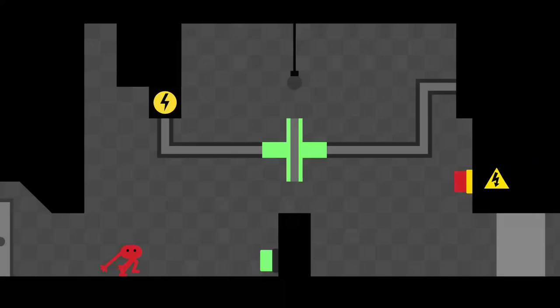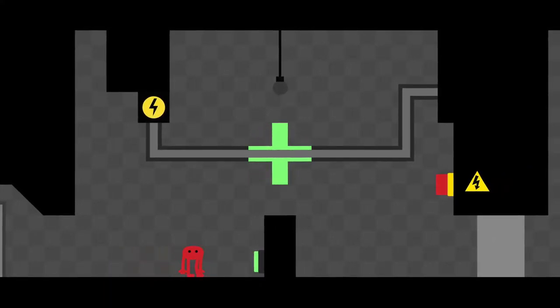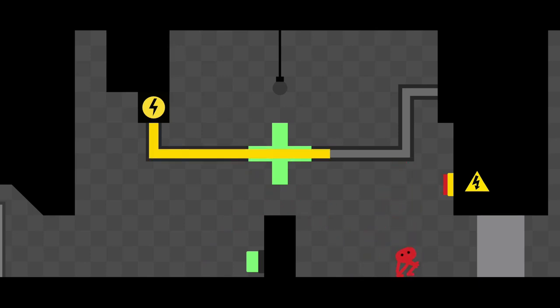The first room is pretty simple. Just kick the green button once to connect the circuit and kick the red button above the door to continue right.